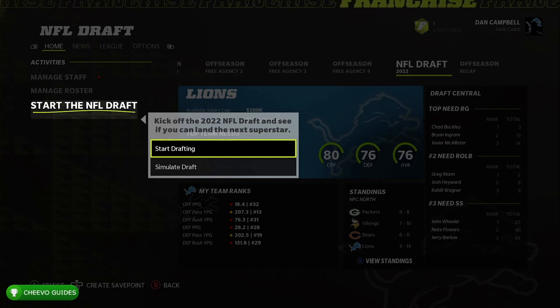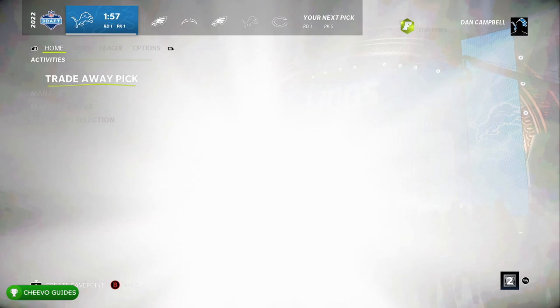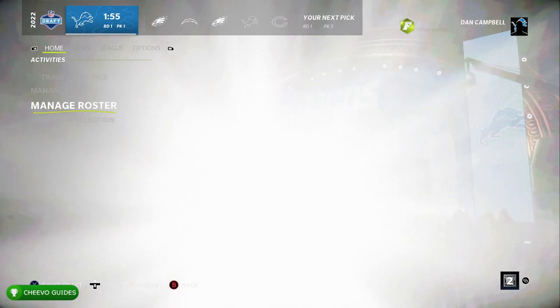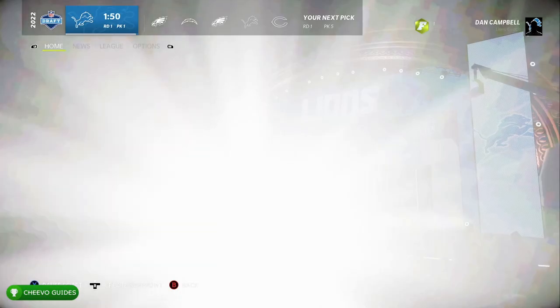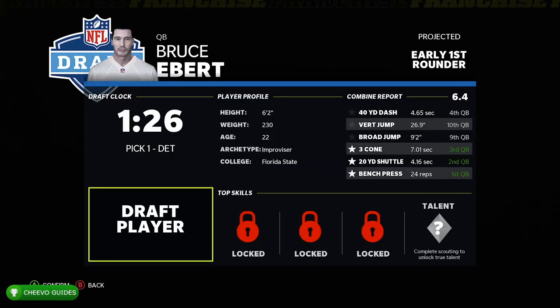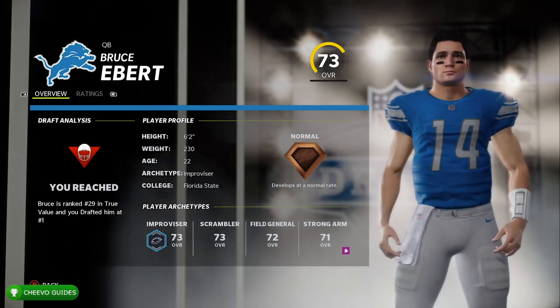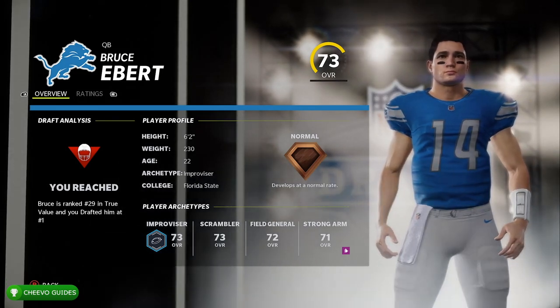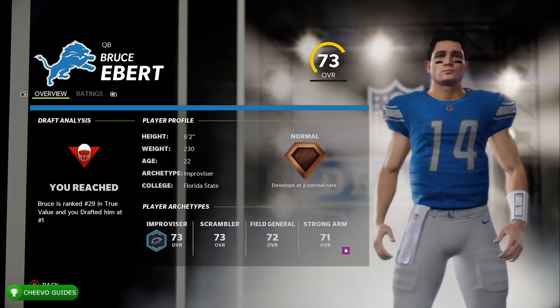Our goal is to draft a player with a hidden dev trait — this is basically a special trait that will be revealed over the season and hopefully it will be an X-Factor dev trait. Go to Make Your Selection, pick a player, and start off with selecting the number one overall pick. However, it's not guaranteed that they will have a hidden dev trait. I went ahead and drafted the number one ranked player and they didn't have a hidden dev trait, so that would have been a bad draft pick and we didn't get our achievement.